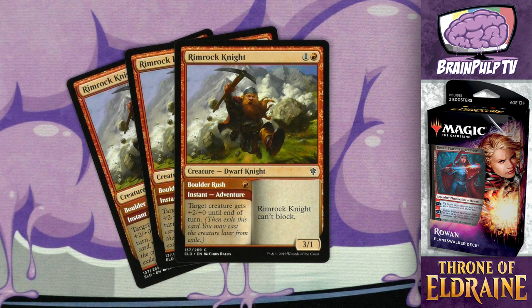Next we have Rimrock Knight — for one and one red you get a 3/1 dwarf knight that can't block. The adventure is Boulder Rush, an instant for one red that gives target creature plus two/plus zero until end of turn. This isn't necessarily quite as useful as Giant Killer, but it can have its uses — especially if you're able to cast Boulder Rush on one of your creatures with first strike. And even if you get this in your hand early without other creatures to use Boulder Rush on, getting a 3/1 on the board in the second turn is quite useful. With Rimrock Knight you just want to get him on the battlefield quickly and start swinging as often as possible.